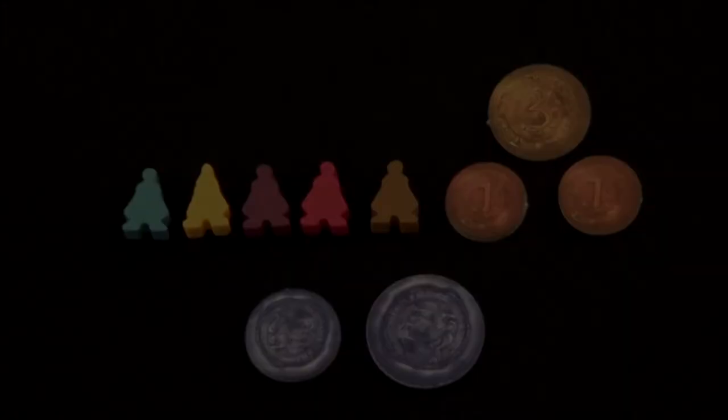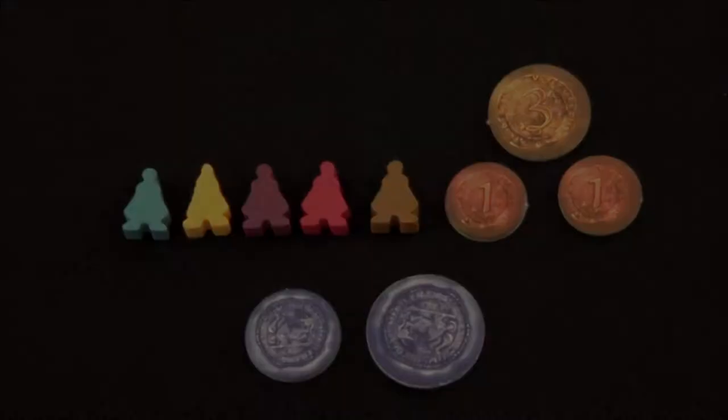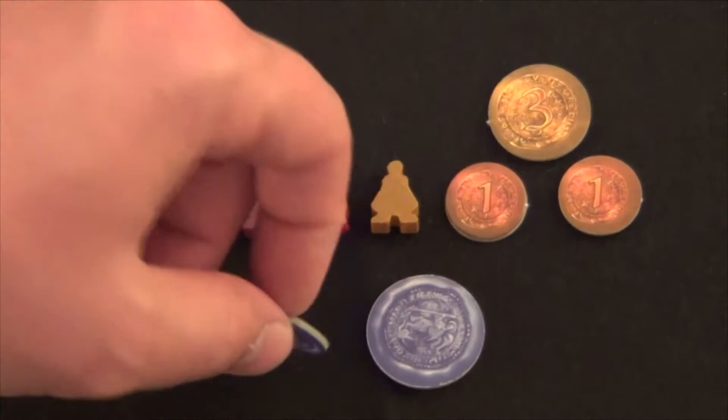Players should then take both of their player pawns and place them on the board. The first player pawn will go into the town hall, while the second one will be placed on number five on the victory point track. They will then take the smaller player token of their color and place it on the guard tower space closest to them, keeping the larger one in front of them to signify the player's color.